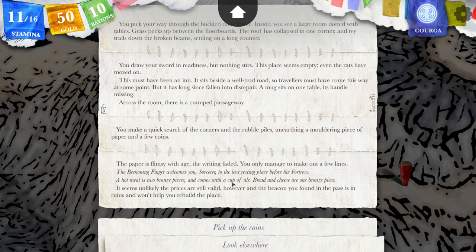The paper is flimsy with age, the writing faded. You only manage to make out a few lines. 'The Beckoning Finger welcomes you, sorcerer, to the last resting place before the fortress. A hot meal is two bronze pieces and comes with a cup of ale. Bread and cheese are one bronze piece.' So this is the Beckoning Finger — this place is from the old stuff, from before. It seems unlikely the prices are still valid. And the beacon you found in the past is in ruins and won't help you rebuild the place.